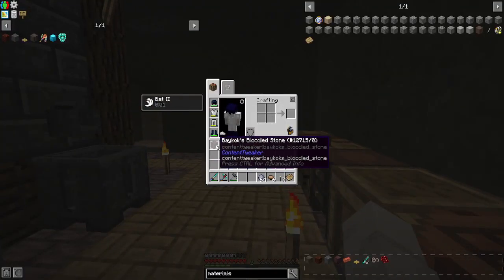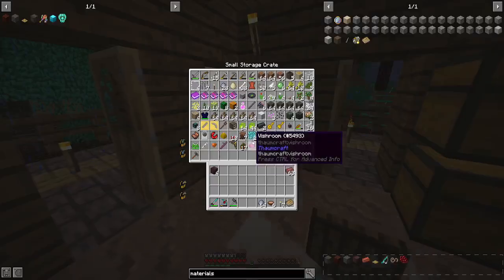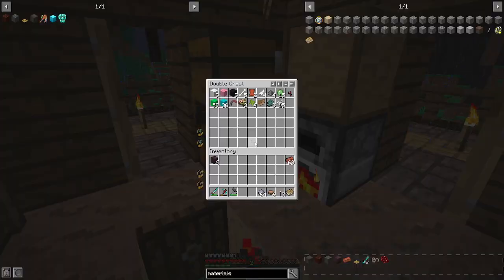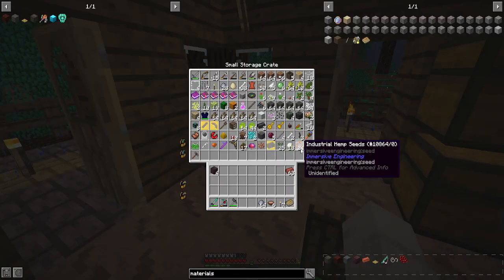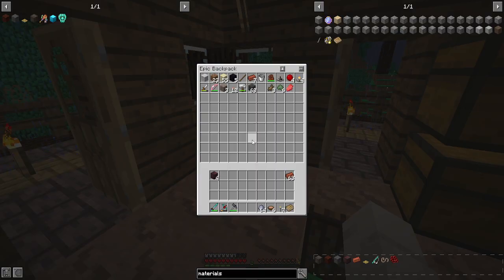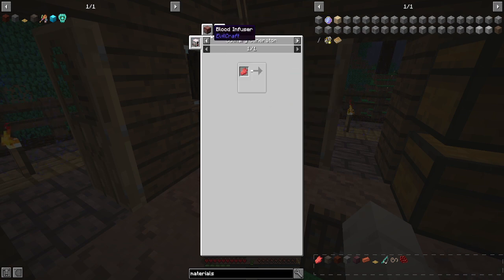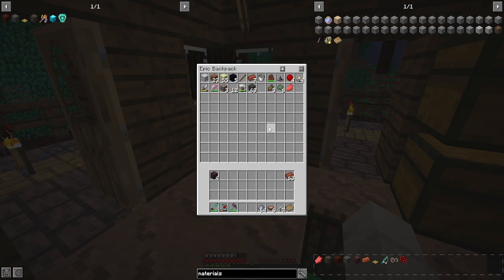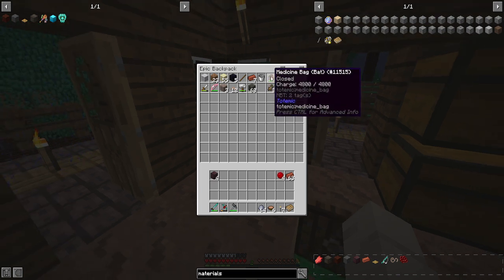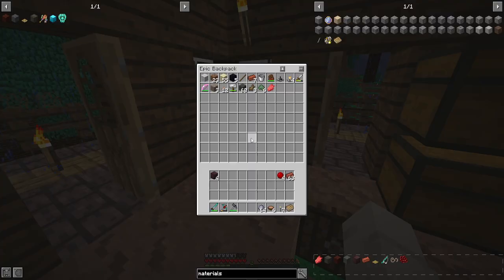We need more bloodied stone. I thought I killed a couple of zombies but I'm not seeing any rotten flesh — we have four more of that. Let's head back into our bag and grab the bow.